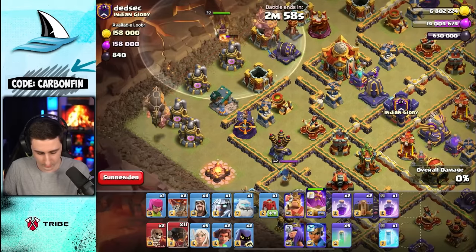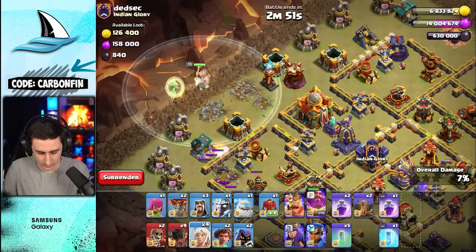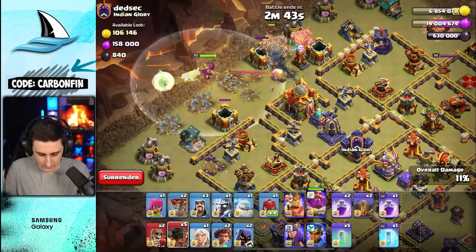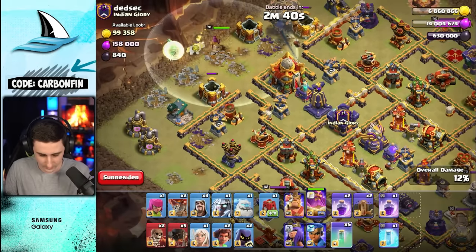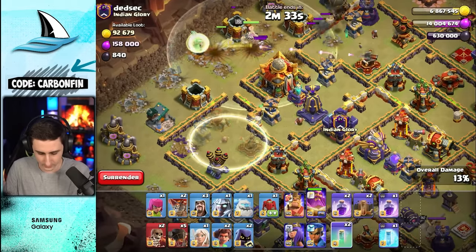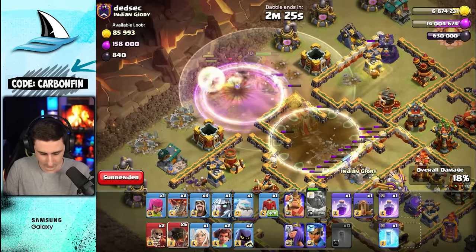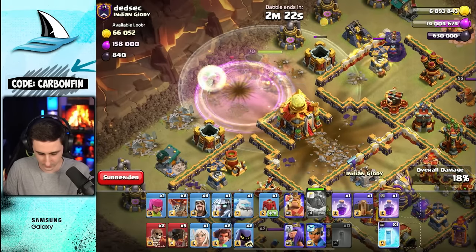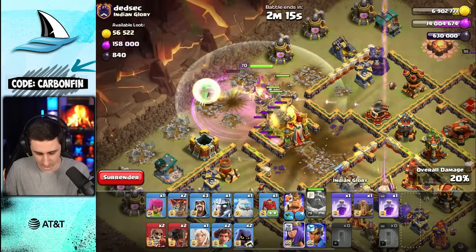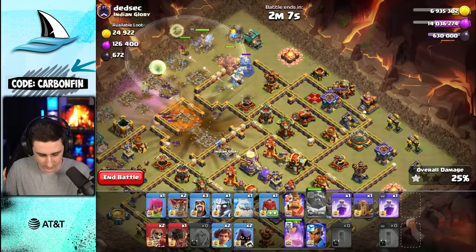That's the plan for this base — this is the army I use in legends league. I don't know what's around this town hall, probably teslas, but we'll find out. Warden walk, rocket loon here, rocket loon here — teslas are there, took that one out. More rocket loons — a lot of teslas popping up over there. Now we go invis warden — where are you going? Okay this is not good. Invis, invis, invis, invis, boom. Rage up this warden. We're going to have to freeze the town hall — let's try to take the town hall down. Town hall goes down.